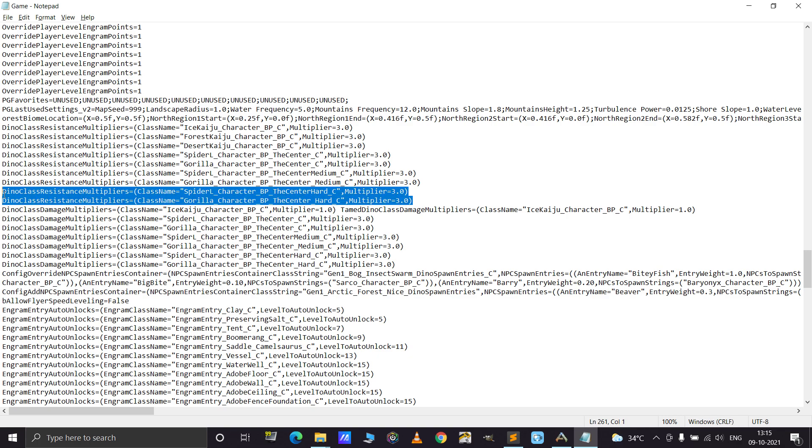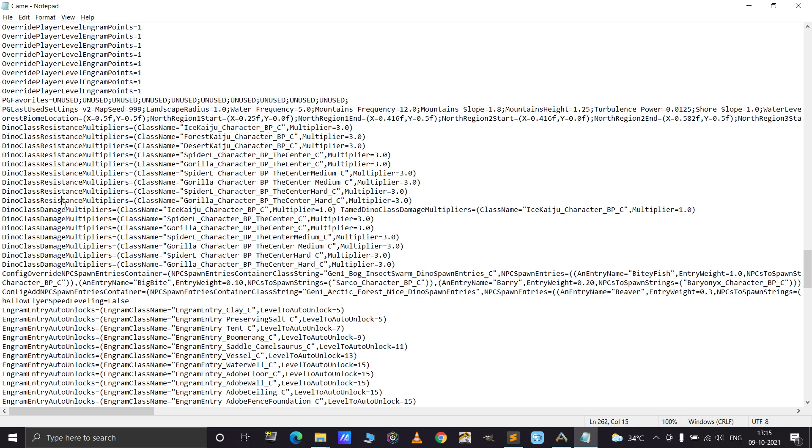Similarly, the class resistance multiplier for the two bosses has also been increased to 3x, which means they are 3 times more resistant to my dinos hitting them. Their effective health is therefore 3 times more than their actual health, removing the 67% reduction. By changing the Dino class resistance multiplier and Dino class damage multiplier to 3x for both bosses, your single player bosses will have the same difficulty as official server bosses.